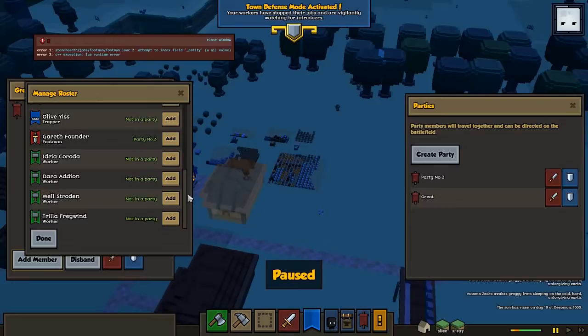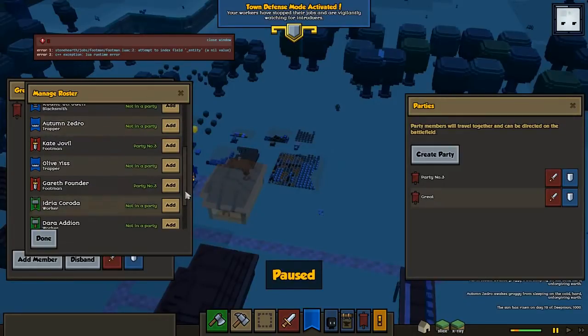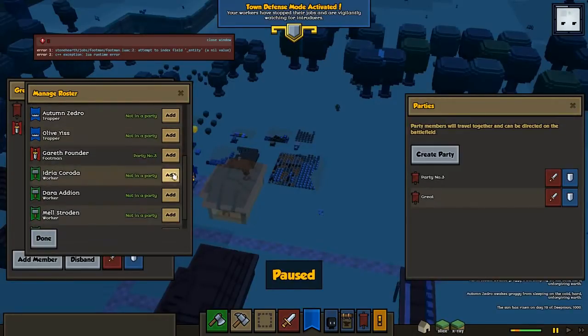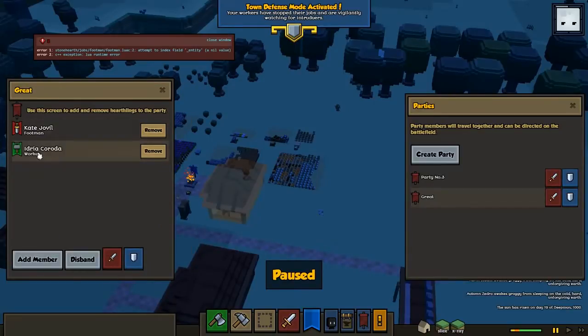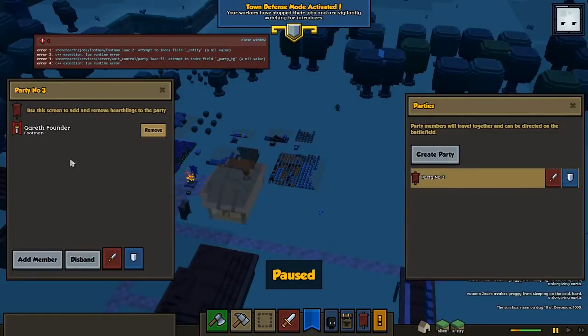I'm trying to look on the list right now. Hearthlings — that's pretty fantastic. I feel like there's a little bit of a Zergling effect going on right there. You can just add them with this button right here. I tried right-clicking but it doesn't do anything there. Just click the add buttons and it will add them into the group like this. We've got a worker and a footman right here. You can just disband it — there you go, not there anymore.